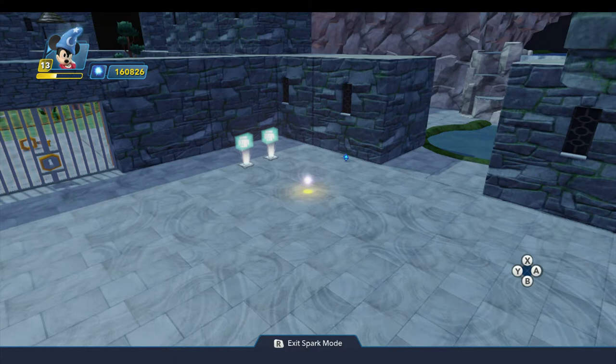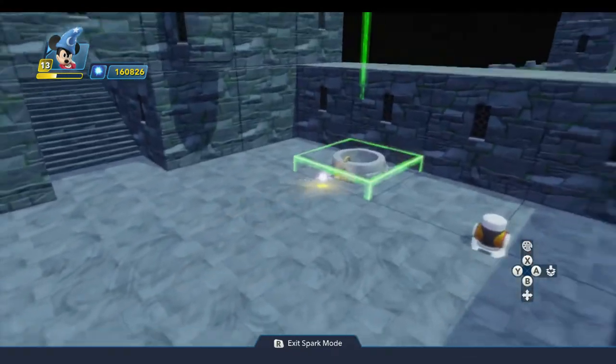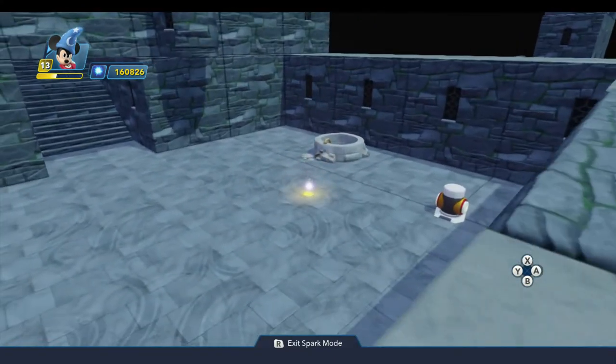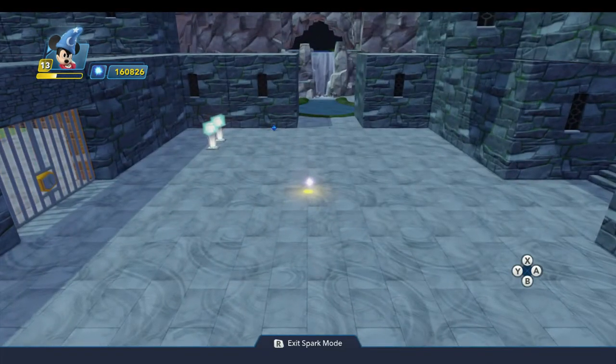If we generate these enemy waves right now, the brooms are just going to meander around the courtyard until Mickey gets close enough for them to attack. But what I would like is for them to be carrying water from this little lake over here to the well, and then returning to the lake for more water. To do that, we're going to need to set up a patrol route. And that brings us to our topic for today's lesson: the enemy trail guide.